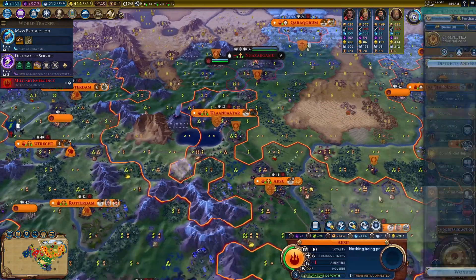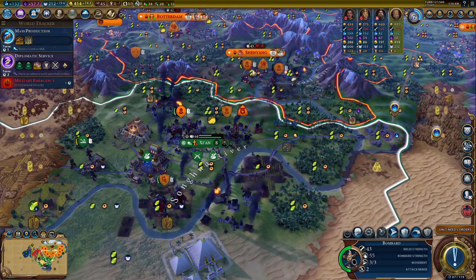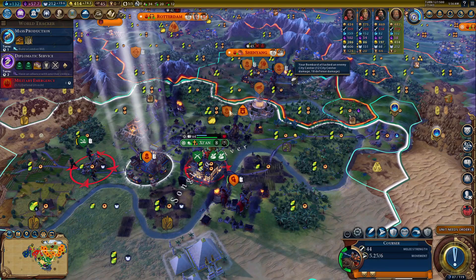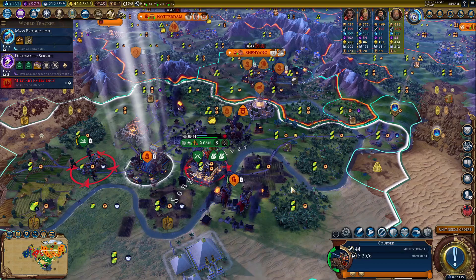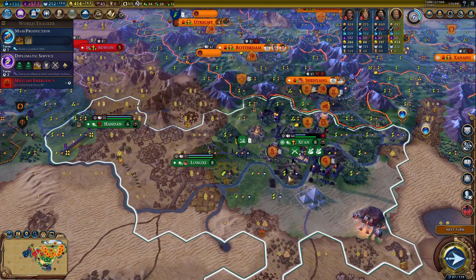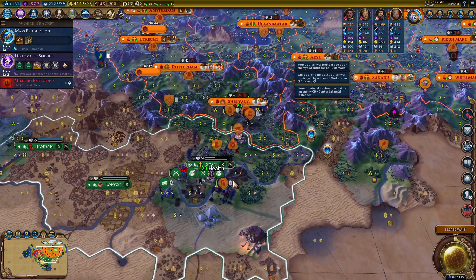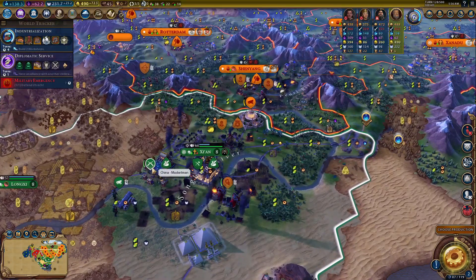We'll get a university here and over here we can attack again. Let's keep that city surrounded. We've got to take out the walls first. 64 combat strength — cities are just absolutely insane. If we take Gianxi we could loyalty-steal Longsheep, but that's not going to happen. They've got musketmen — we're a little in over our heads here.